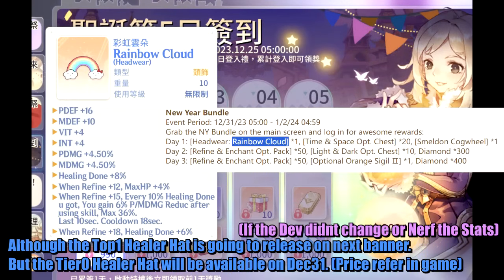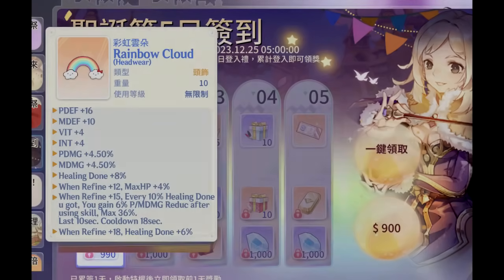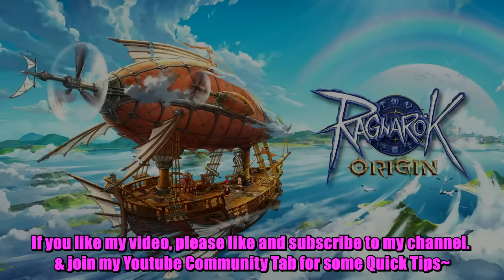Although the top 1 healer hat is going to release on the next banner, the tier 0 healer hat will be available on December 31st — price refers in-game. However, this is pay-to-win and requires refinement to plus 15 or 18 to be perfect, so maybe it can be ignored — but it is still a good one. You decide.